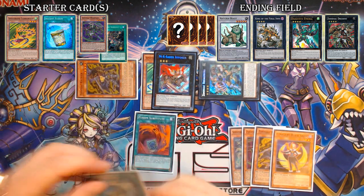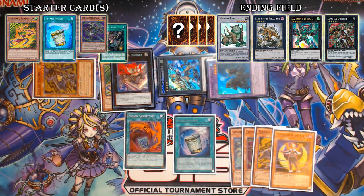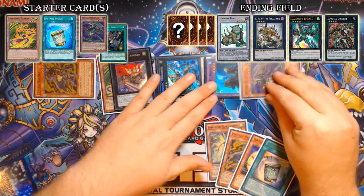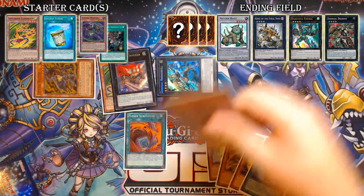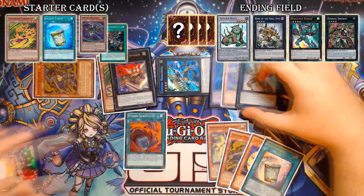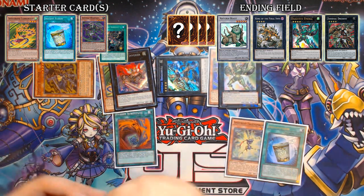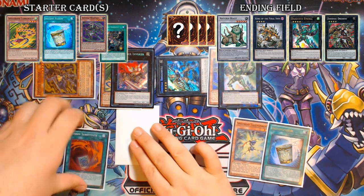From here you activate Instant Fusion. It's important that you have a level four that's not Rat in grave, because the Instant Fusion shenanigans that follow would tie up that Rat and prevent this combo. You Instant Fusion for Norden and Norden brings back the Whiptail you just detached off Broad Bull. Now overlay the Whiptail and Norden into your first Digusto Emerald. Off Emerald, attach Norden and shuffle back Norden, Rat, and Black Sheep into your deck, then draw your first card.